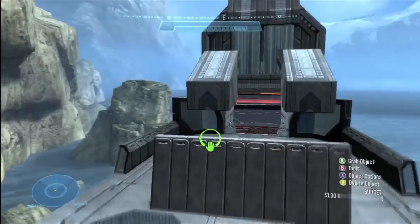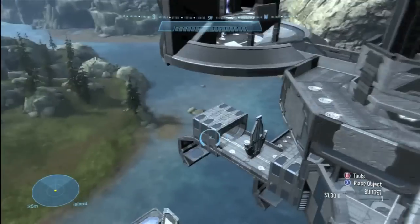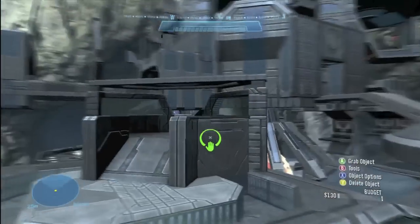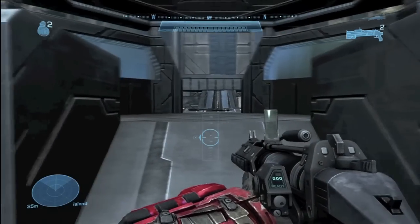Another thing: don't use plain wall pieces — they look terrible. Wall coliseums are the ones you should be using. Unless it's a wall curved piece, don't use plain walls. Also, when you use buildings like this, it doesn't really look professional — it looks kind of bad.